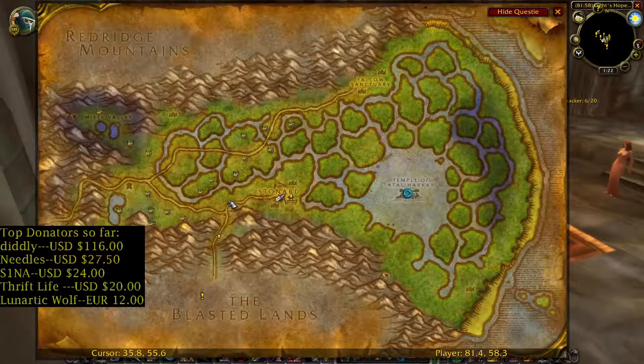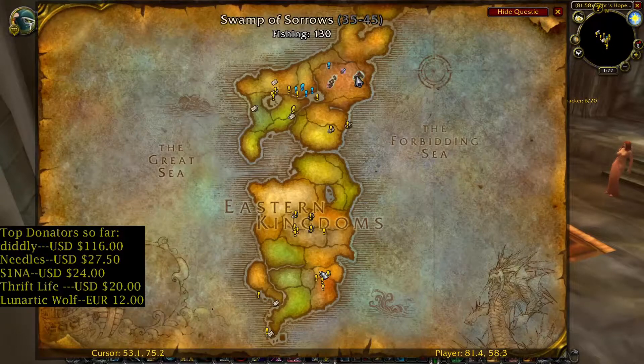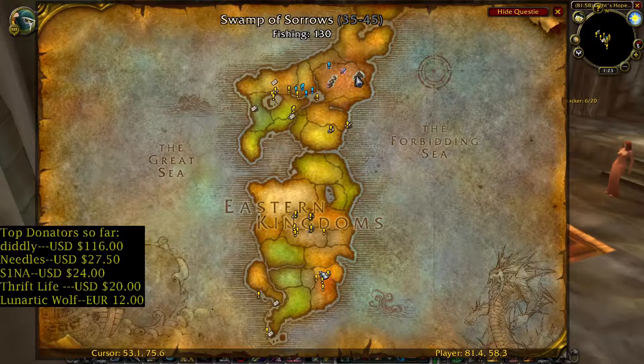In my opinion, Swamp of Sorrows is the best zone to farm Fade Leaf. You can find it in the central part, north-western and south-western part. You can also find Blindweed in this zone, and you need Blindweed for Arcane Elixir and Elixir of Greater Intellect. Location on this zone — Swamp of Sorrows.